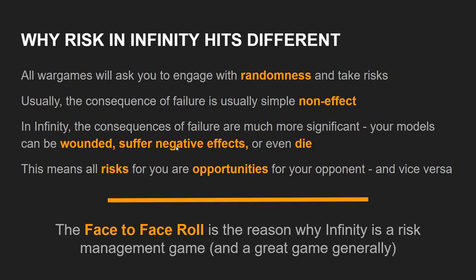However, the core mechanic of Infinity is what is called a face-to-face roll. For those who haven't played Infinity, whenever two models are rolling dice and affecting one another, the roll is opposed. There is going to be a winner of that roll and that is not necessarily the player whose turn it is. If I have a fusilier firing a combi rifle down an alleyway and their opponent is firing a pistol back, each of them will be rolling dice — having a gunfight effectively — and the person who succeeds, whether it is the active or reactive player, is going to inflict a hit upon their opponent and potentially injure them.